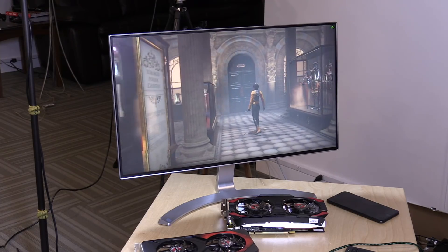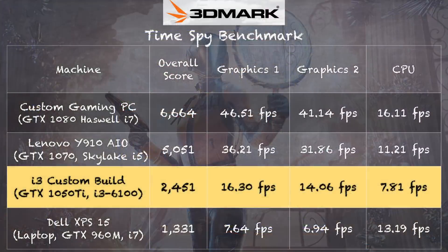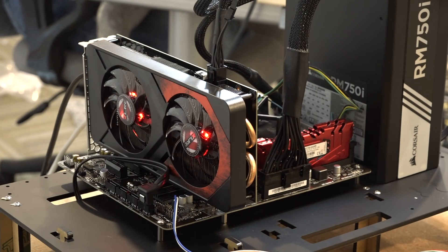I also ran the TimeSpy benchmark, which is very demanding and runs in DirectX 12. We got a score of 2,451, and what I intend to do with this test is compare how this computer does with a 1050 Ti versus a 1060 and a 1070 graphics card. I've got those two cards from PNY, so in our next video we're going to look at the performance of both of those cards against this one and see the incremental improvements as you upgrade. We're starting off with a pretty low-end PC, so we'll see if there's a point where it doesn't make sense to keep upgrading because you might hit the wall on CPU speed.